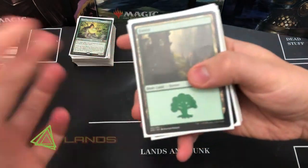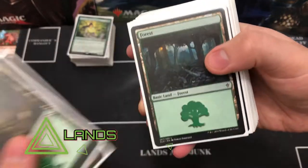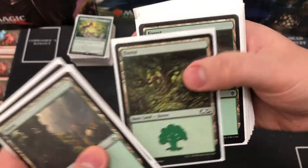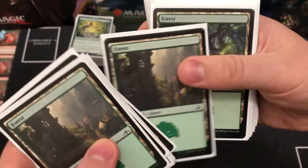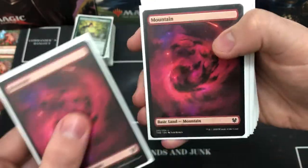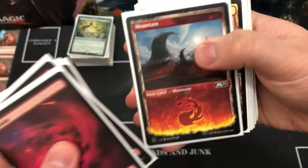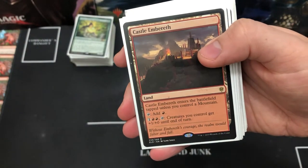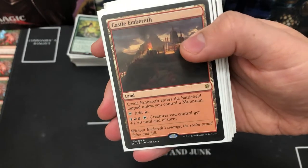Firstly, let's look at the lands. We've got loads of forests — about a dozen — and a load of mountains. There are 36 lands in this deck total, obviously with other ways to get lands out as well. There's your mountains, Castle Embereth — just another mountain option that obviously pumps up your creatures.